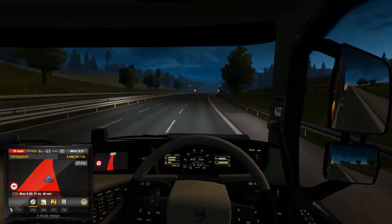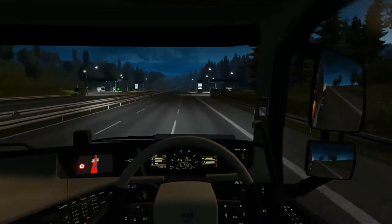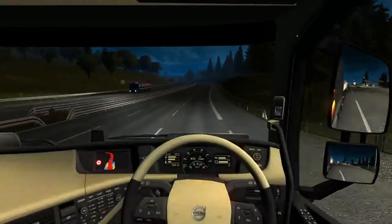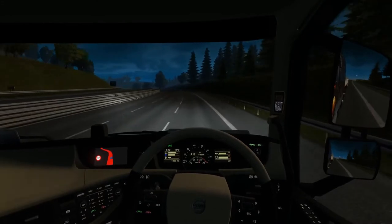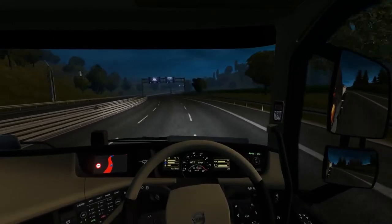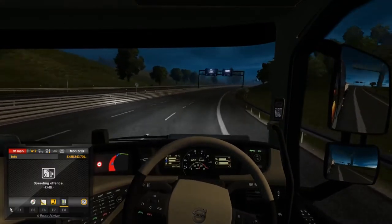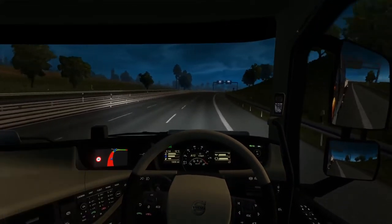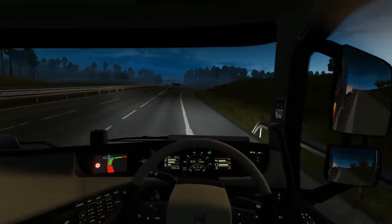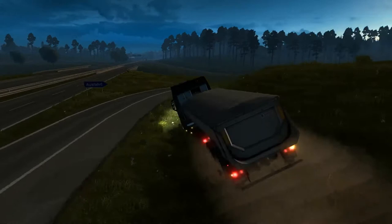We're doing approximately 75 mph. We're not going to the fuel station — it's not needed. There's a lorry that's just appeared up ahead which means we're going a lot faster than them, but we're also coming off at the next exit — which it appears he is also doing.